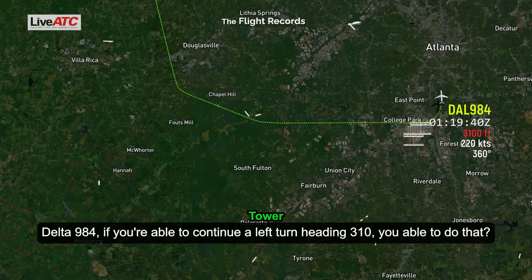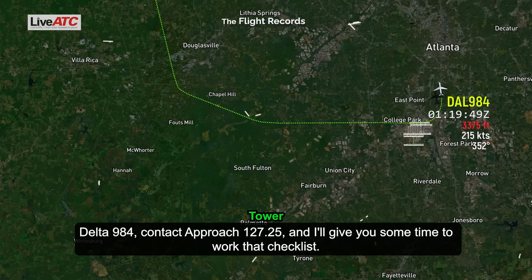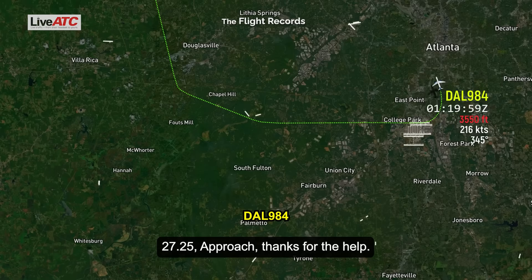Delta 9-84, if you're able to continue a left turn heading 3-1-0, are you able to do that? Yep, over to 3-1-0, Delta 9-84. Delta 9-84, contact approach 127.25 — that will give you some time to work that checklist. 27-25 switching, thanks for the help.